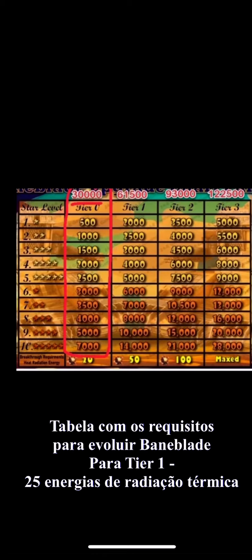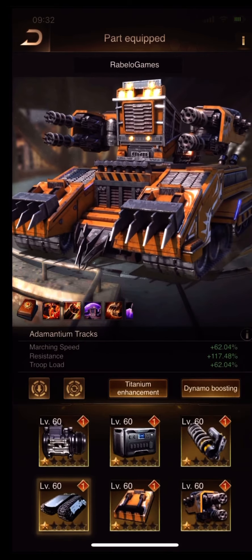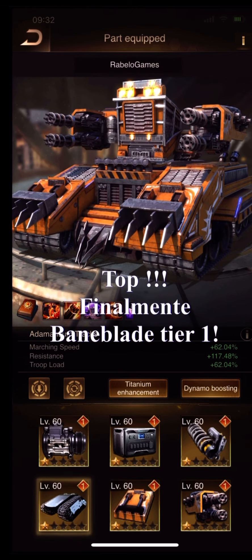To upgrade the bunny blade up to tier 1, you need 25 heat radiation energy. Now let's upgrade the bunny blade set to tier 1 — nice! Tier 1 bunny blade set — it's amazing, the design is awesome!